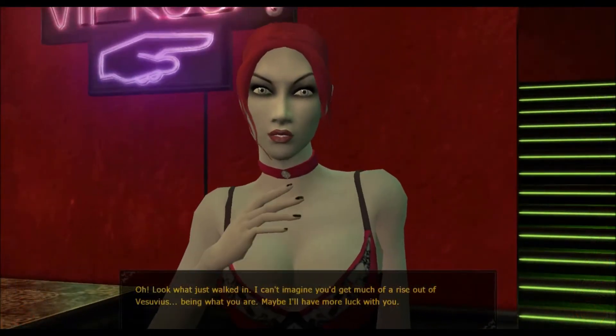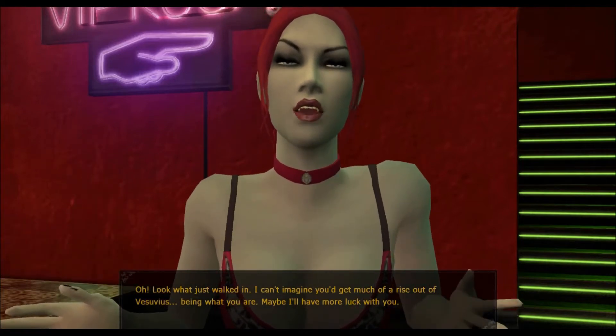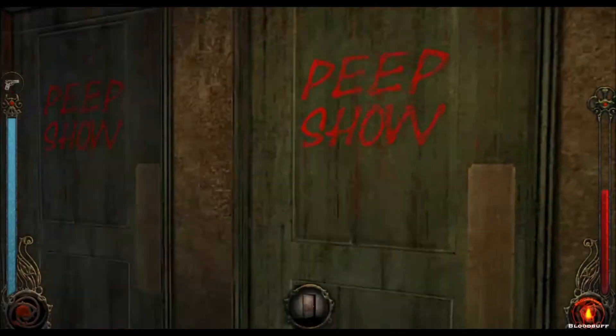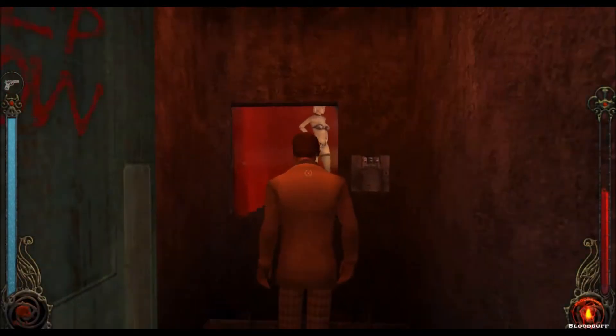At number 9 is Hutt Stripper Assassin Action, which is the first of two side quests given to you by the Toreador vampire named Velvet Velour, who runs Vesuvius, a strip club in Hollywood. VV asks you to take out a hunter who is known to work as a stripper in the peep show underneath the sin bin.